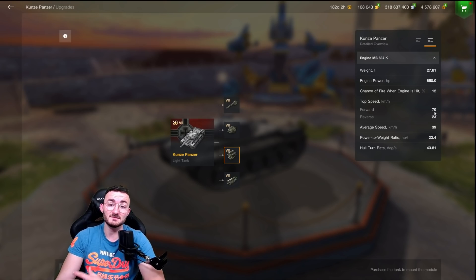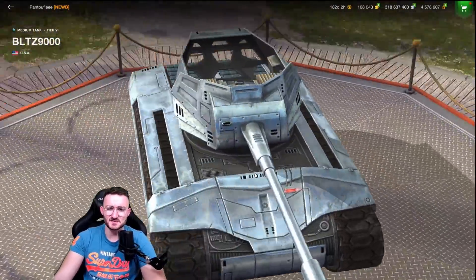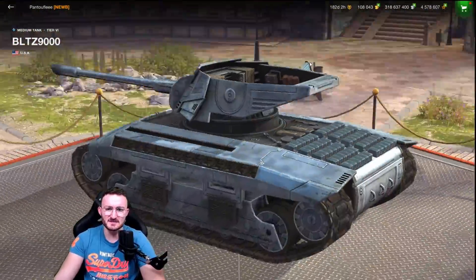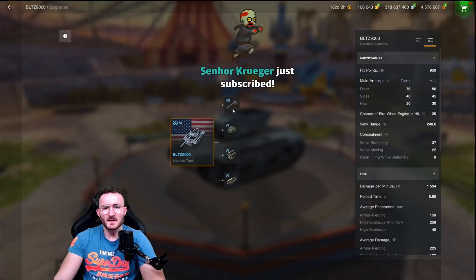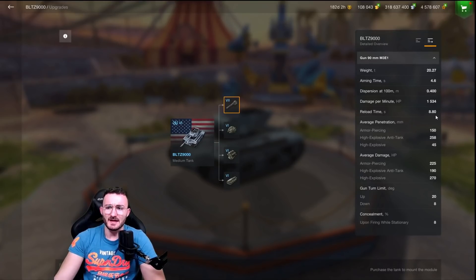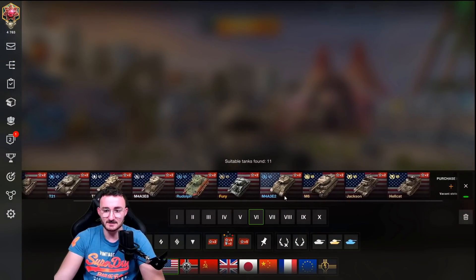Now let's talk about the July Battle Pass tank called Blitz 9000. It's a really weird-looking Hellcat with an open roof — looks like Robocop or Terminator. For the statistics I'm really disappointed: DPM is 1.5k, 8.8 seconds of reload, average penetration that is good, average damage that is good, 8 degrees of gun depression that is fine. But keep in mind — it has 1.5k DPM.